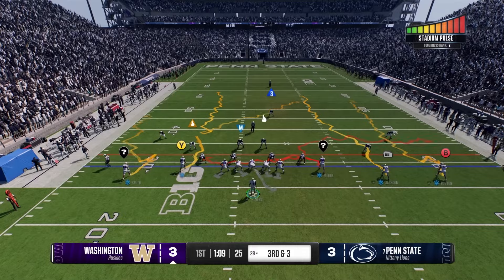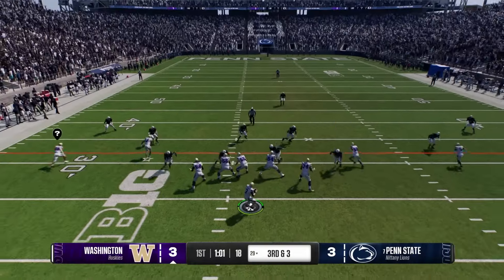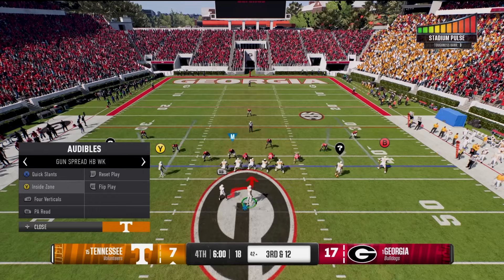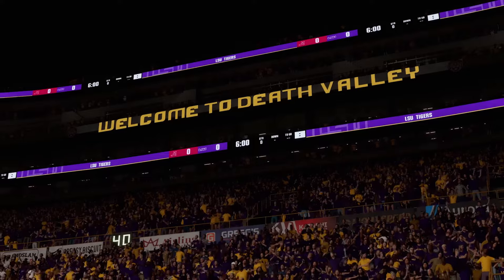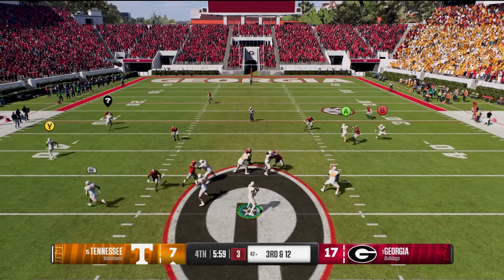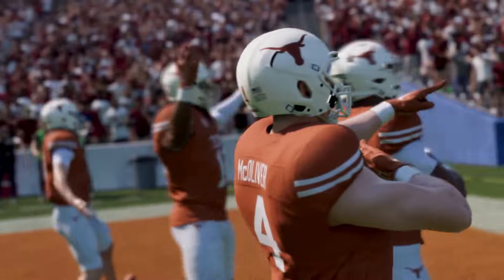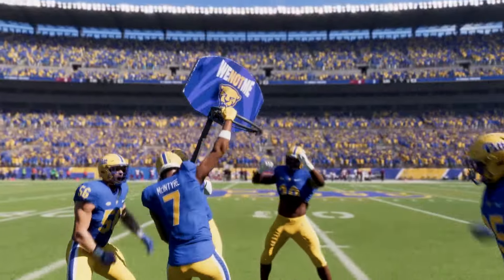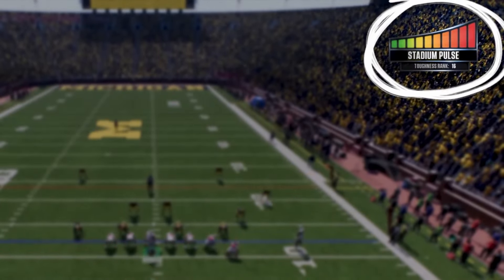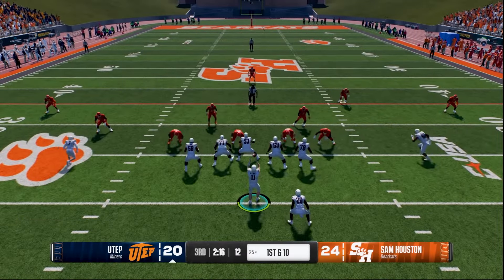All this ties in together. Some of the composure abilities — for example with a quarterback — like Nico playing for Tennessee at Georgia is going to get rattled a lot easier versus Carson Beck, who is a very experienced quarterback and is not going to get rattled when playing at Alabama. That's a cool mechanic because it allows you to decide: do I put in the freshman? Do I start DJ Lagway on the road, or do I go with Graham Mertz, who is an experienced quarterback?